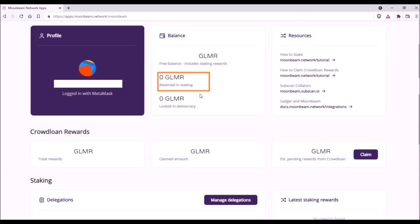To check your staking balance, go back to your dashboard. Under Reserved in Staking, you can see your total staked amount of Glimmer. At the bottom right corner you will see your latest staking rewards which you have received. Staking rewards are paid out each 2 rounds, meaning you will receive staking rewards every 12 hours, and all your earned staking rewards will be automatically added to your free balance.